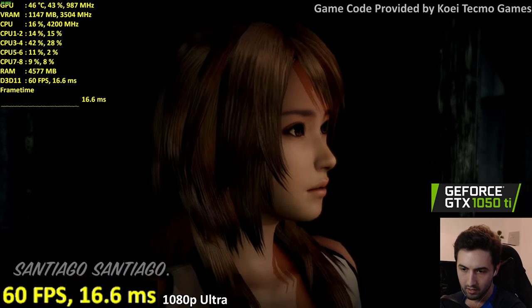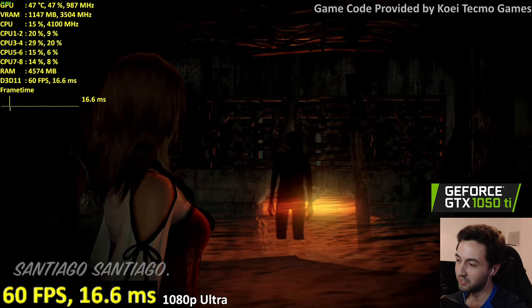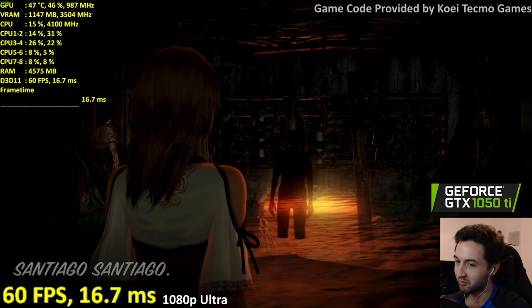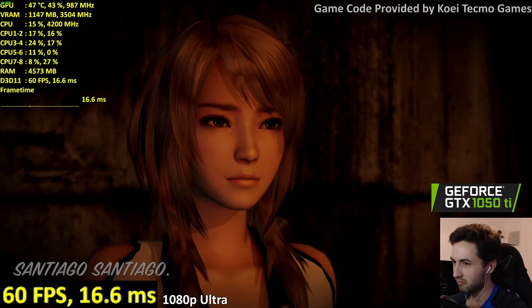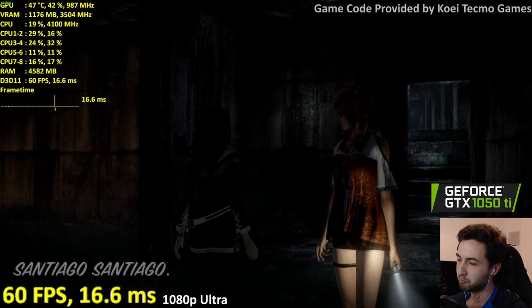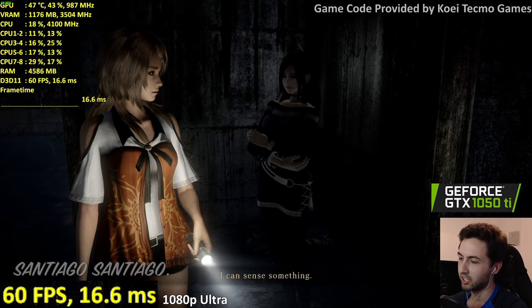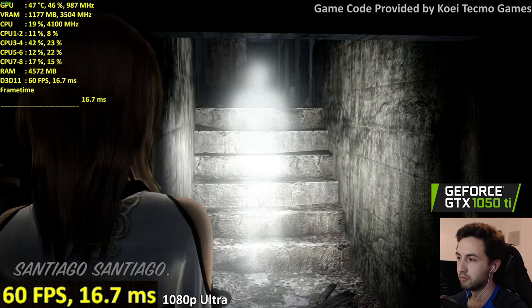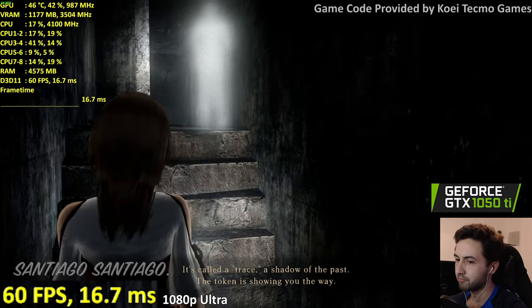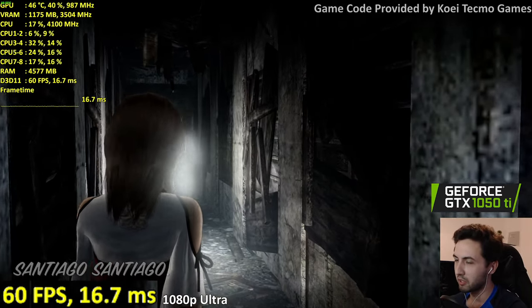Jump scare! Okay — nice to meet you, have a nice day. Let's keep the cutscene going — no spoilers. I can sense something, let's find the trail. I don't need to think about where to go. I'm skipping everything because I'm here for performance testing.